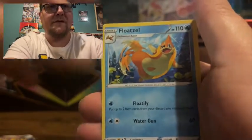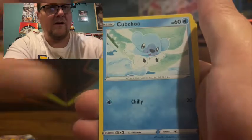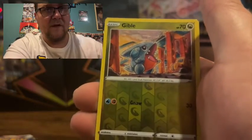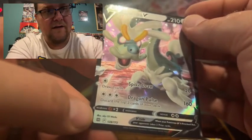We're going to start with the Brilliant Stars since there's only one of them. We got the code card, energy, Float Stone, Haunter, Vibrava, Diglett, Cubchoo, Duskull, Farfetch'd, Exeggcute, Gibble, reverse holo non-rare, and a Dragonite V. Let's go!